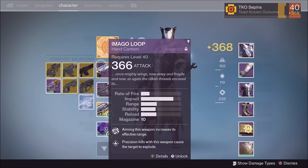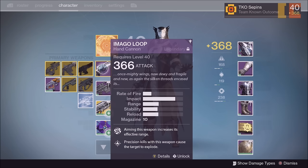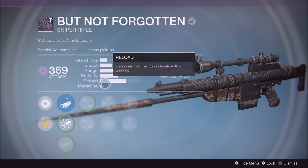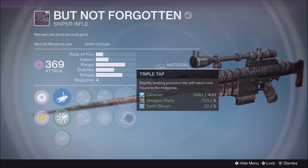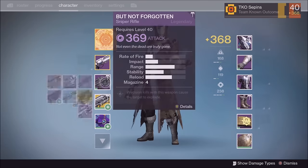As you can see here, this is my raid build for tomorrow. My Imago Loop has a Fate-Bringer roll with Braced Frame — really good. I also have the But Not Forgotten sniper rifle, which you get from the Archon Challenge where you go in with SIVA offerings. It has Triple Tap, Firefly, Snapshot, and Armor Piercing — a really great sniper. I'll be using it for the raid tomorrow; my speculation is void burn is going to be a big factor.